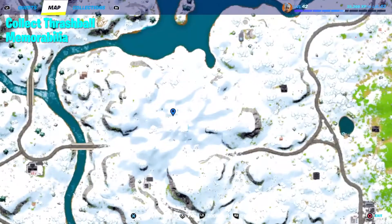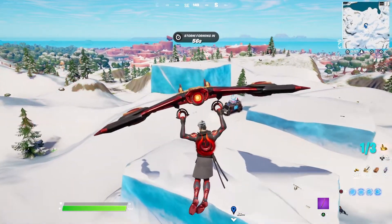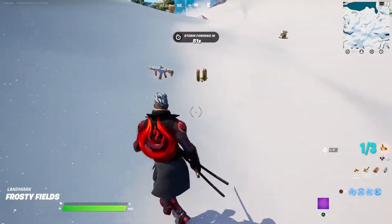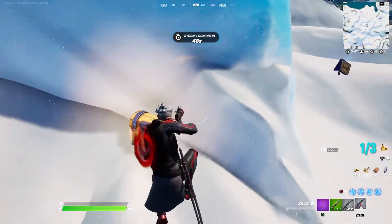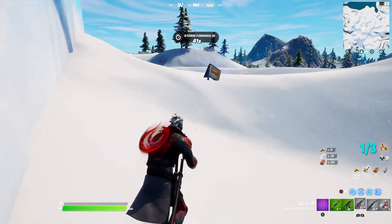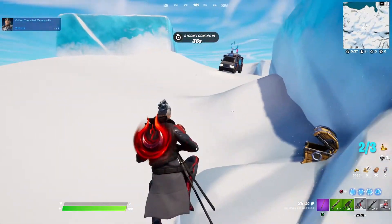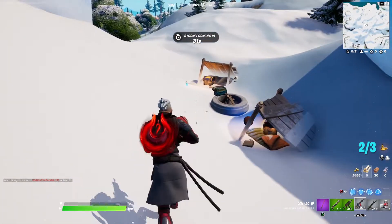For the fifth and final quest, I'll need to collect some thrashball memorabilia. For this, I'm headed over to Snowy Fields. At this location, you can collect all three pieces of the memorabilia you need. The first item I'll be collecting is a thrashball poster and it's located on the north side of this cube. The second item is an actual thrashball and it's located on the south side of the cube, down here by the campfire.